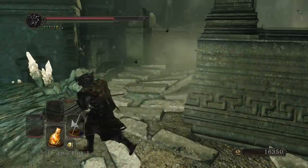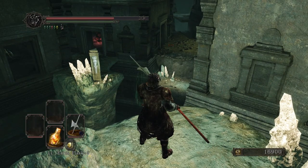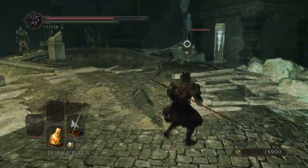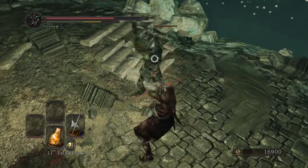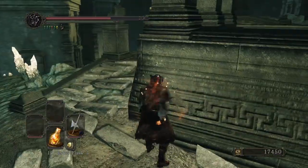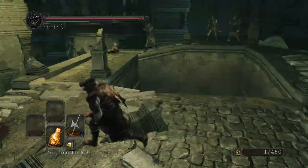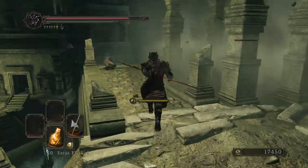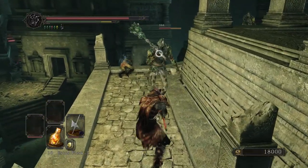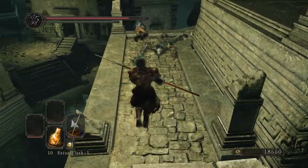Oh sweet, knocked him off. Cool. I guess you could shoot some of these things with arrows if you wanted to. I should take out one or two. There we go — killed one, almost killed the other. Let's stay back here and get this guy. Come off your throne. It seems like if I hit them twice, that decreases their poise enough to stun them. But just once doesn't seem to do it.